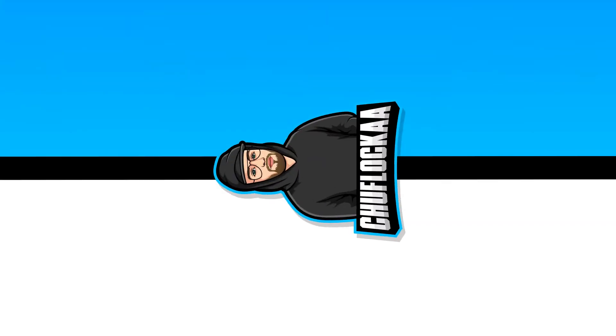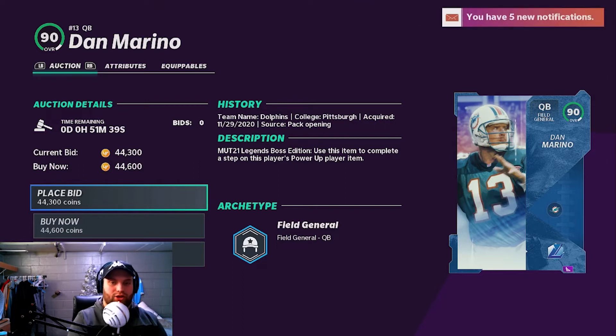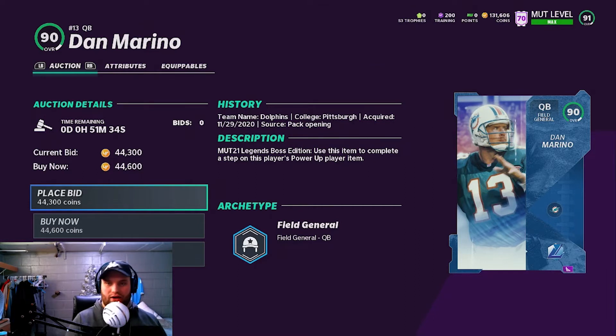For quarterback, I think this is kind of a must-have — Dan Marino. You can get him for under 45k right now; I've seen on MUT Head that he was selling for around 38 to 39k recently. This is easily the best budget quarterback in the game. I've compared him to Tom Brady and Fitzpatrick — there is no other card if you like Hot Route Master. This card is literally a beauty for under 50k.